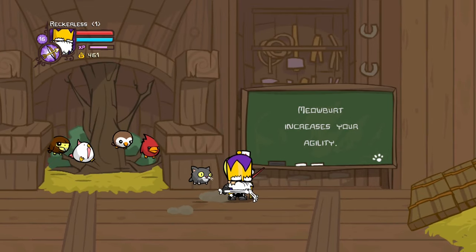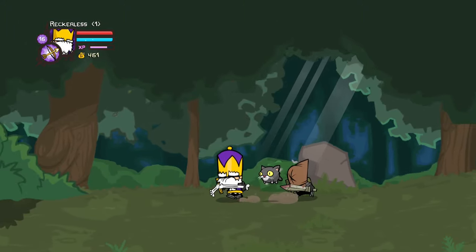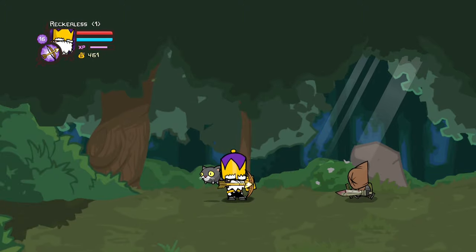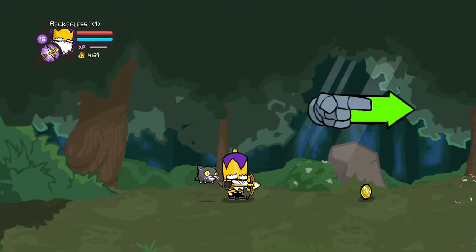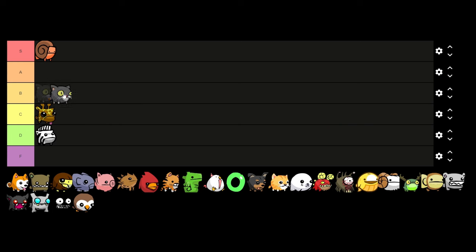Moving on to Meowbert. Meowbert gives a plus 4 to your agility stat with no drawback. There are a few animals in this list that just give you an increase to a certain stat, and it can be useful depending on how you want to play. Considering it's a plus 4 to agility with no drawback — a very big increase — he's at least going to be A tier. He's not as good as some other characters but it's still a very good buff.